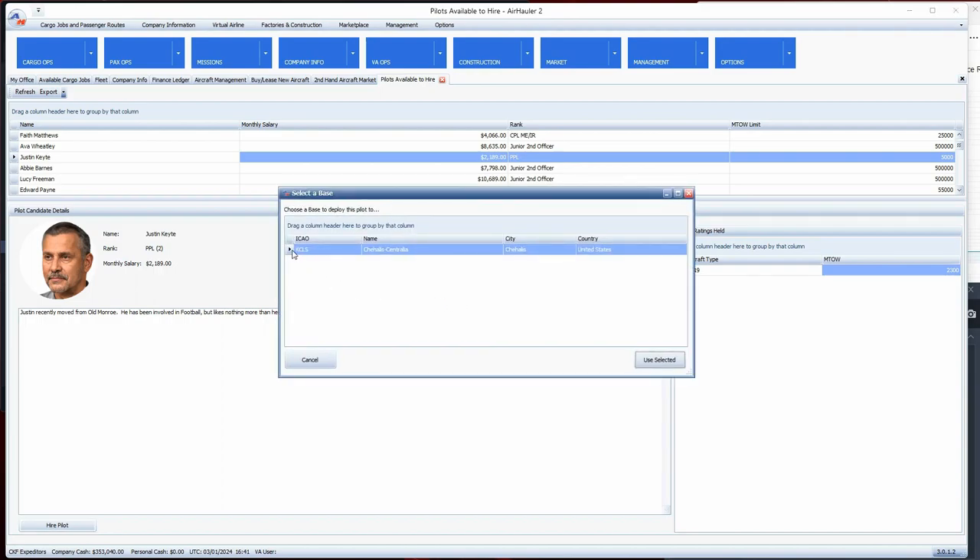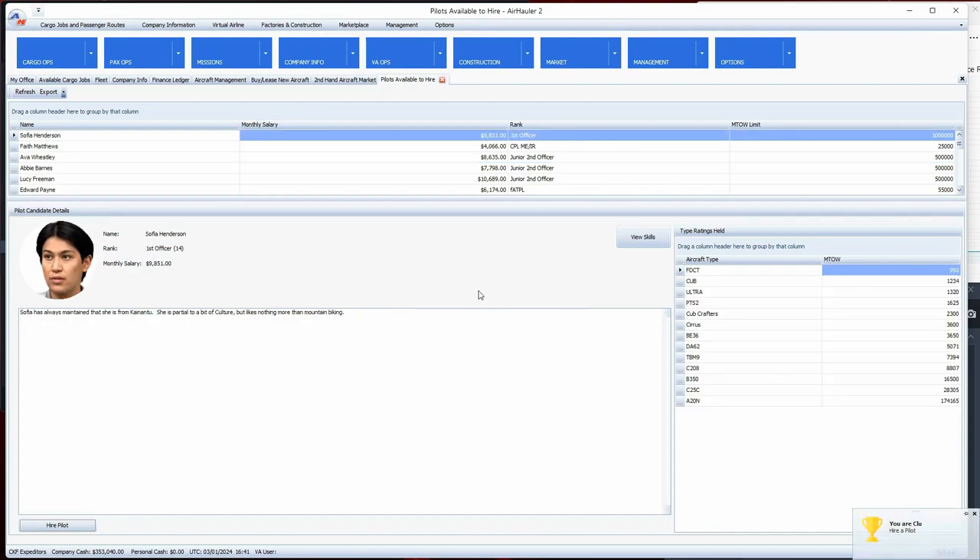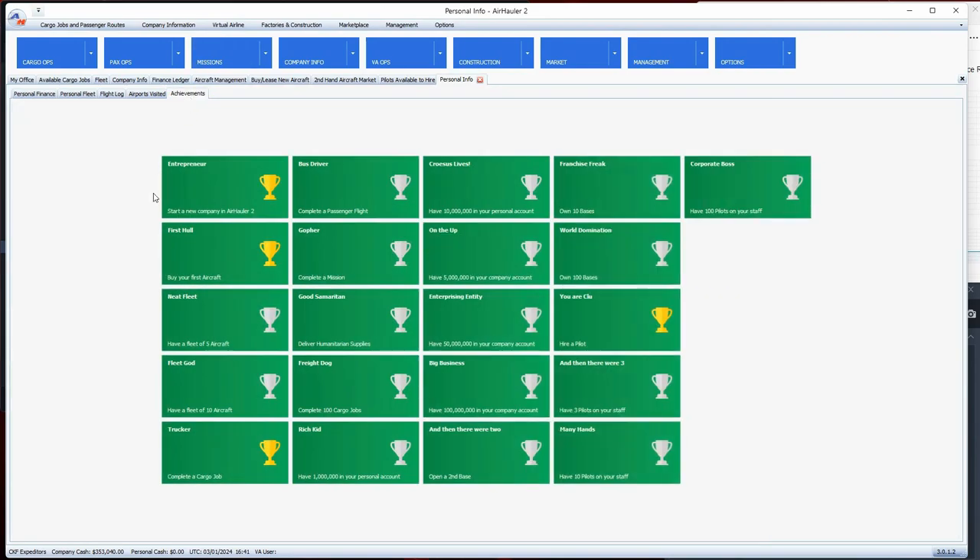We just hired our first pilot and the confirmation sounds play. I also got an achievement for hiring a pilot! Going to company information under personal, we can look at the achievements tab - I just got the hire a pilot achievement, and I've also completed a cargo job, bought my first aircraft, and started a new company.